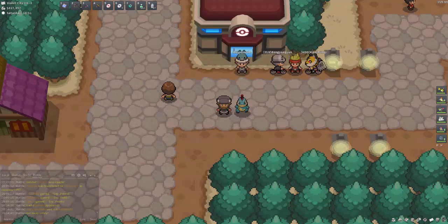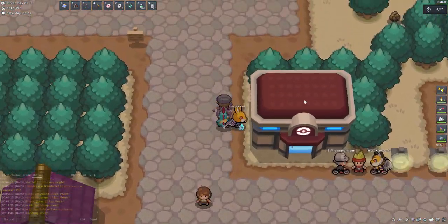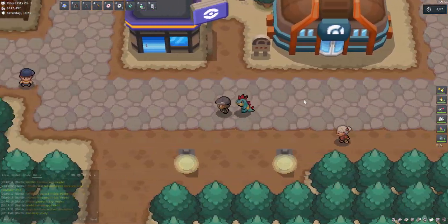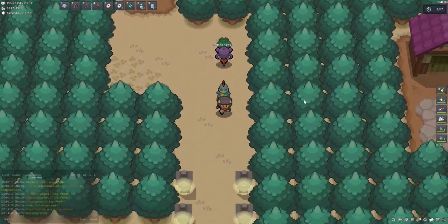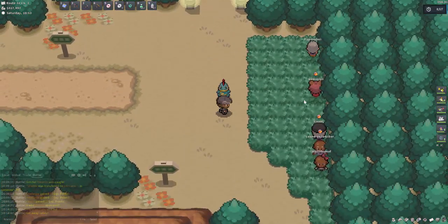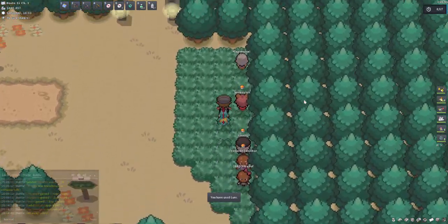Today we're going to look at Totodile. Totodile is the water starter of the Johto region, and we are now going to make our way to its location. To do that, we need to get ourselves in Violet City and make our way up north from the Pokemon Center, then west past the Pokemon Gym and head down this direction. And hopefully we are now in Route 32, so we can pop a Lure and away we go.